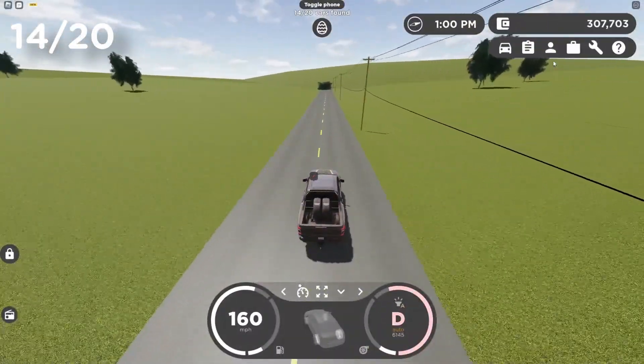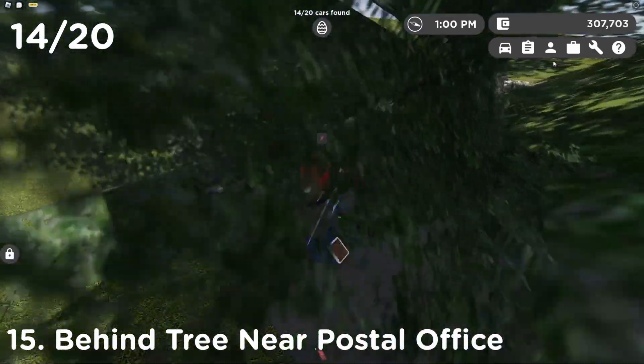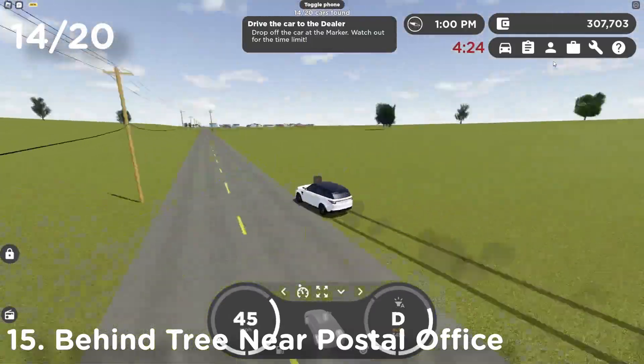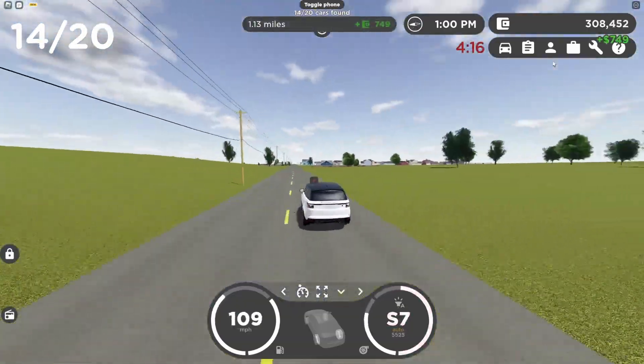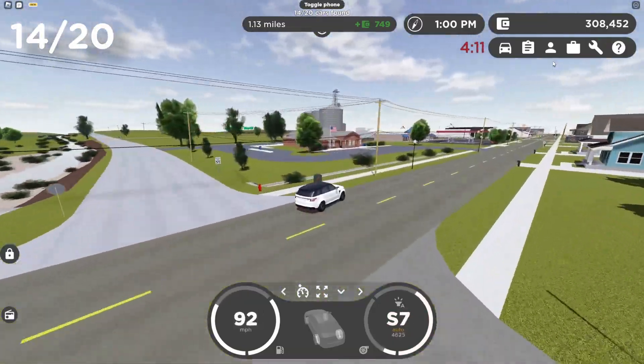There's a car behind this tree — a Range Rover! That is an amazing and legendary spot to hide a car. Whoever put that car there is really cool. We now have a Range Rover and we're taking it to the Greenville dealership. That's our 15th car — we are now five cars away from completing the event.